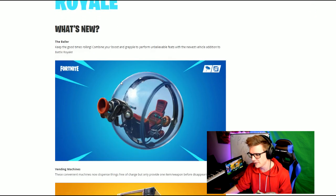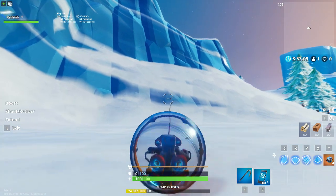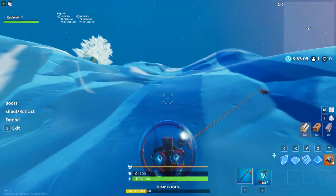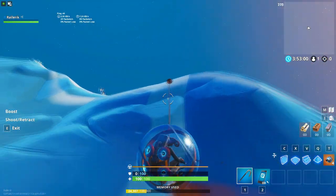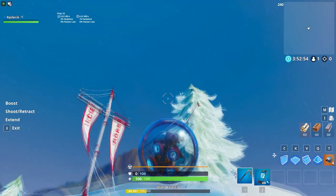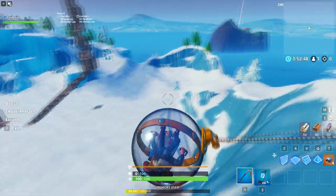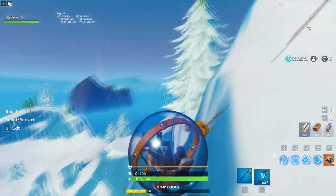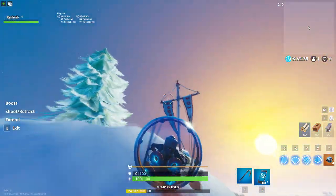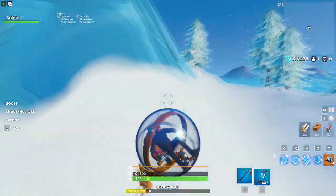The first thing you're probably going to notice in your games is the new vehicle — the new little ball that you can roll around in. It has a boost and a grapple, so really interesting. You cannot get shot while you're in the ball, which is also kind of interesting. I think it might be quite strong to rotate with. It has 300 HP so it can get shot down quickly, but it still gives you invulnerability for a couple seconds while you're in it. It's found around the pirate ships — the pirates' areas and maybe the one near Tilted Towers. It's called the Baller and it looks like a little hamster ball.